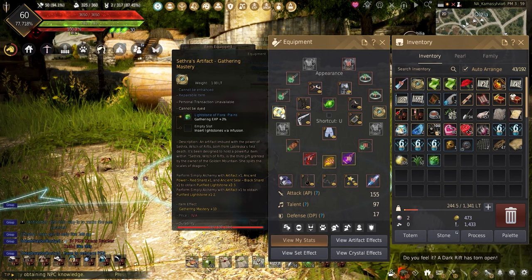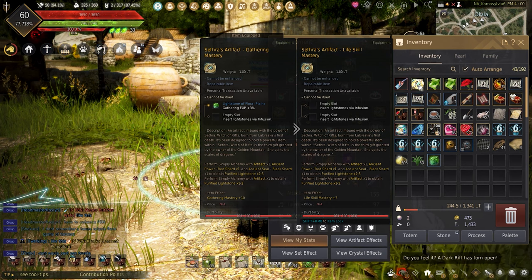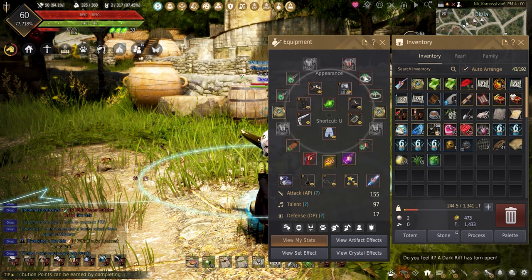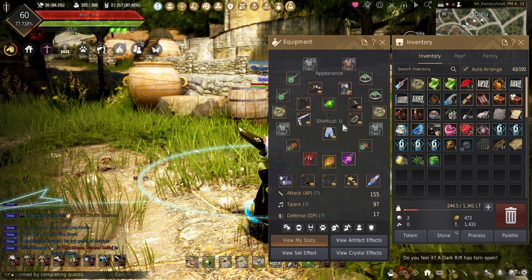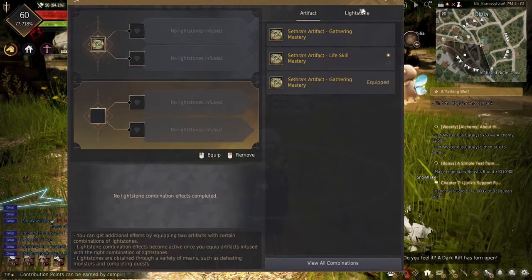Sephras artifacts are the new life-scale artifacts that can increase individual or general life-scale experience or life-scale mastery depending on which ones you have. These can be equipped like any piece of gear. To place a lightstone into your artifact, right-click the lightstone, which will bring up the new artifact UI.